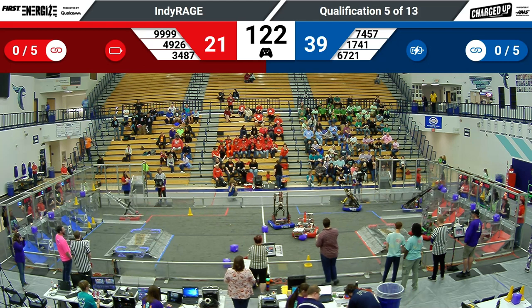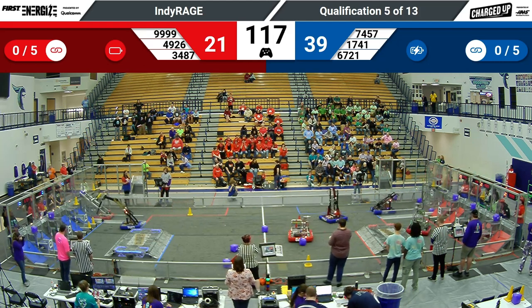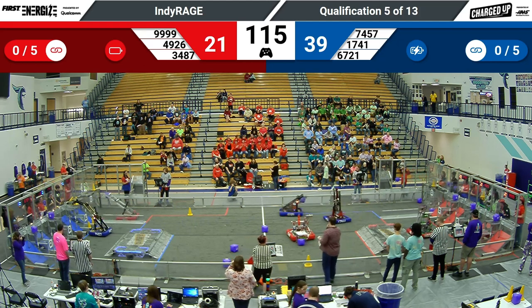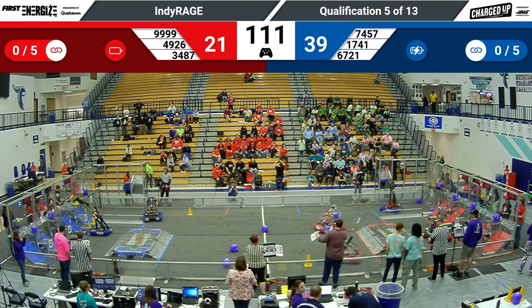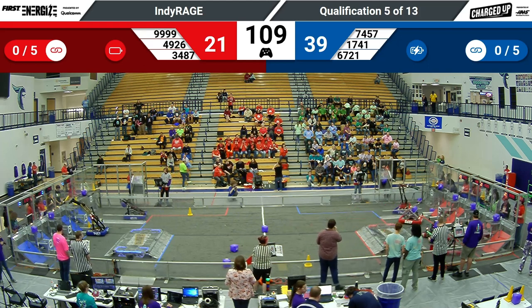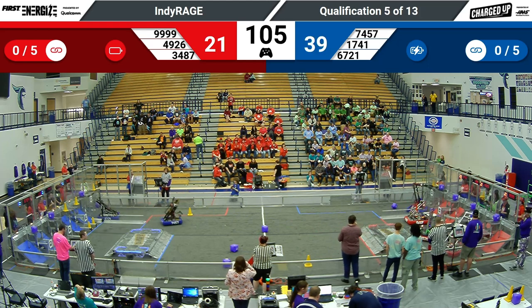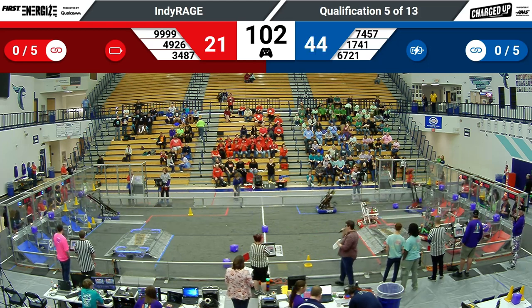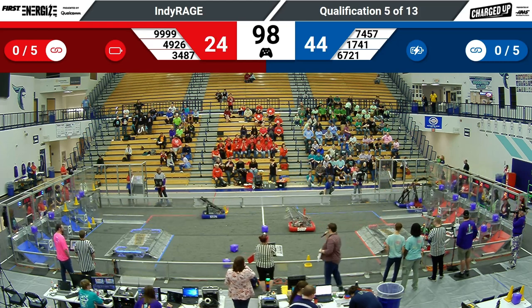Red Alliance knows they need to catch up. Red Pride Robotics is in the middle of the field, grabbing a cube with their floor intake mechanism. Their partner, Cranberry Alarm, making their way back over with another cube from their human player substation. Each of them are lining up to score. Red Pride's got one. Cranberry Alarm following right behind with a mid-node score as well.